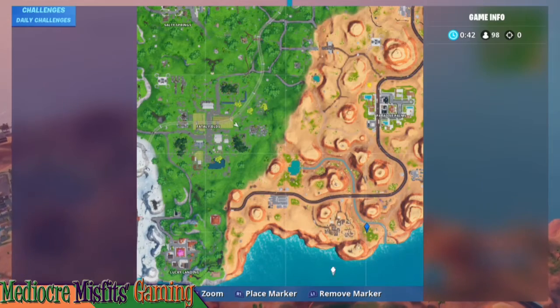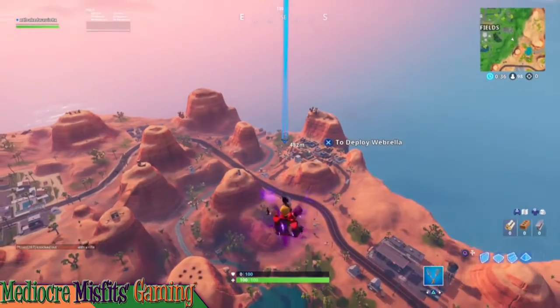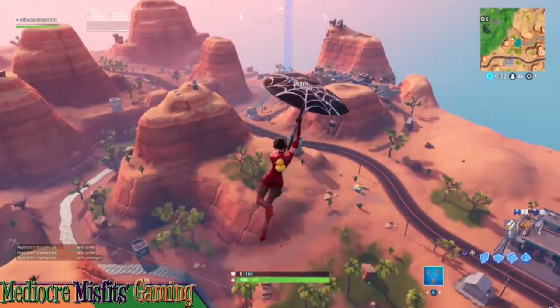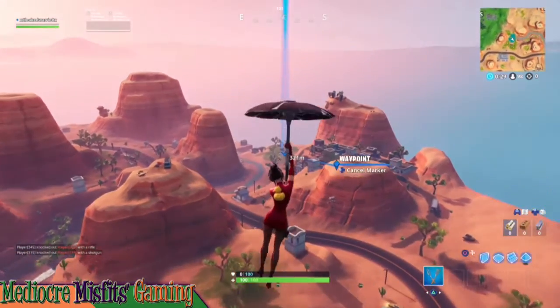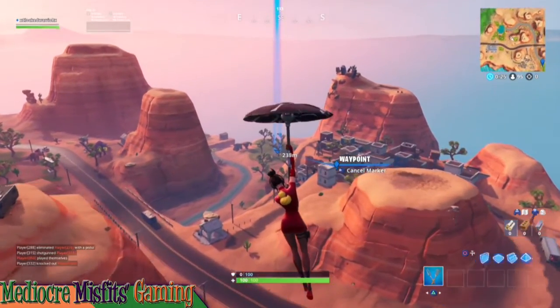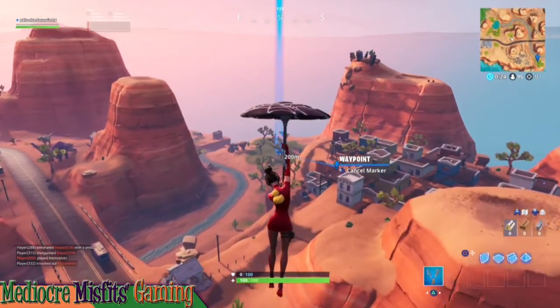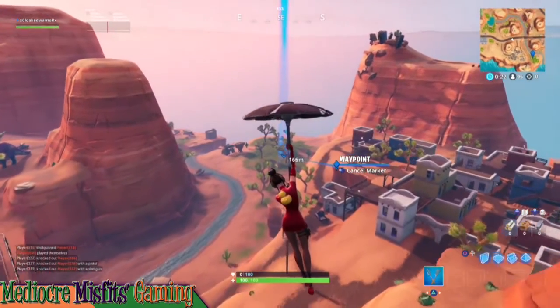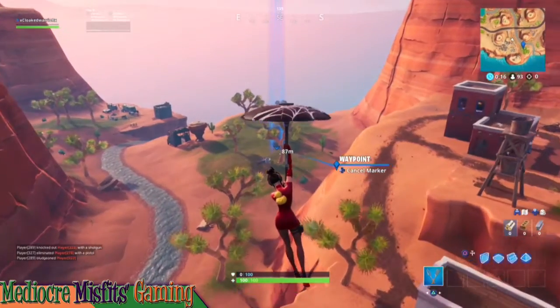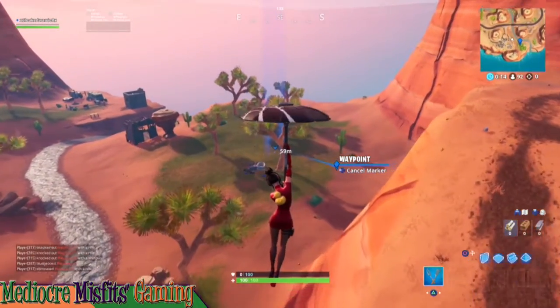Day 13 in the 14 days of summer challenge — we're gonna search for the tiny rubber ducky at the hidden spot in the summertime splashdown loading screen. If you have not unlocked this loading screen, you can unlock it by hitting a player with a water balloon in different matches. You're gonna find this rubber ducky just south of Paradise Palms.